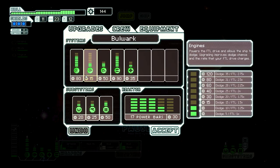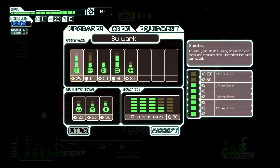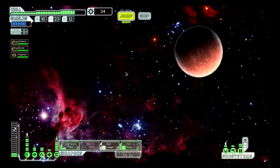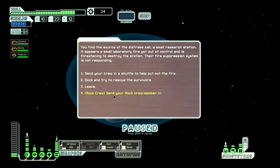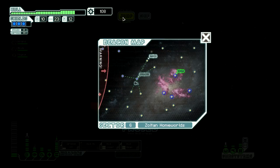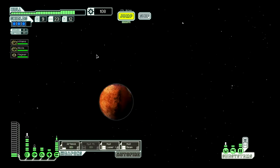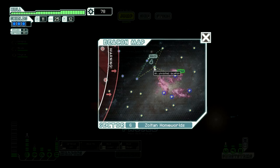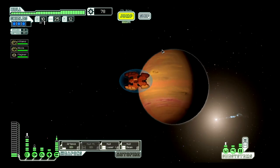Got fuel, got missiles. I really want all my shields — that is the lesson I learned before. Distress signal, let's check it out. Send your rock crew member in. Contact the survivors. Scrap recovery arm. I hate to let it go, but I want to see if I can find out what the Damaged Stasis Pod does. We're doing very well. We'll take it because we don't want to be short on anything for the final battle. Let's just tool around and see what we can find.